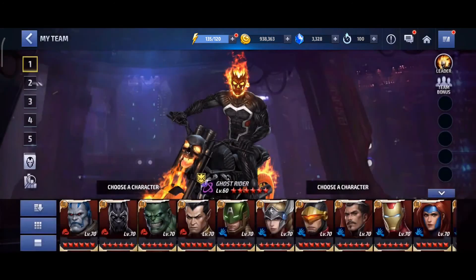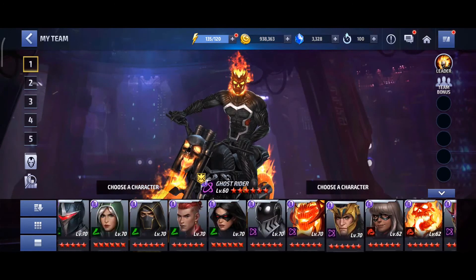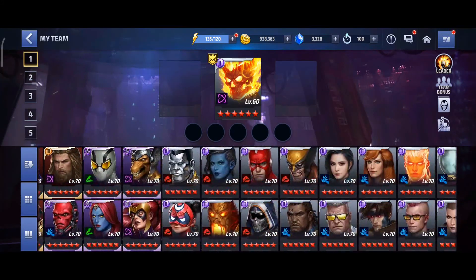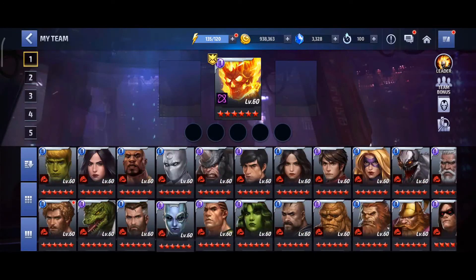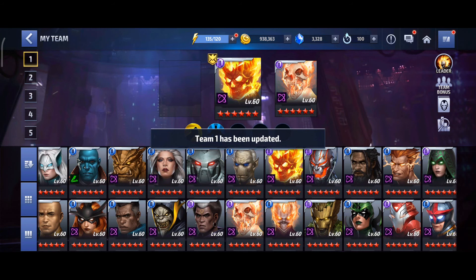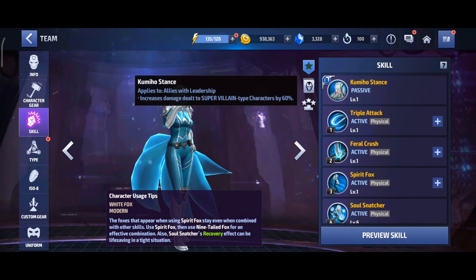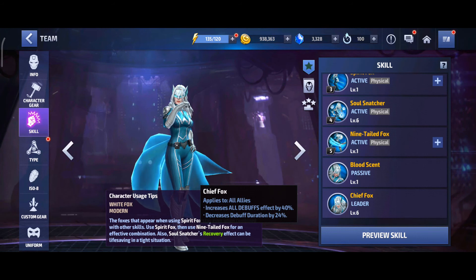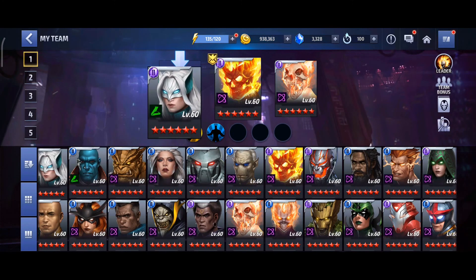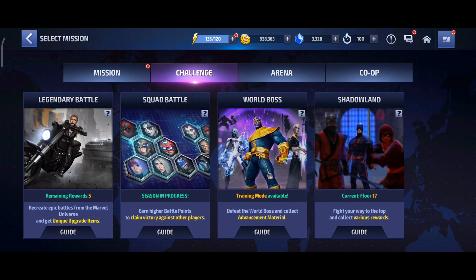We are going to find the team. Ghost Rider has a leadership skill, so we can use White Fox as the leader. As a supportive character we are going to use Black Panther — we will get attack buff from his passive skill — and Ghost Panther as well. So the team setup is White Fox as leader with Ghost Panther.